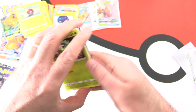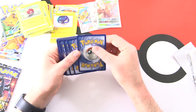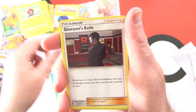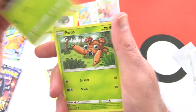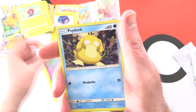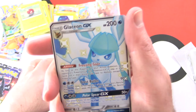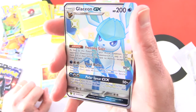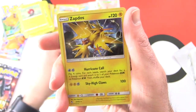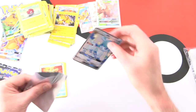Here is the code card. Developing a case of Muppet Hands right now - recording a whole bunch of videos in a row, so that sometimes happens near the end. We've got Energy, Giovanni's Exile, Brock's Grit, Koga's Trap, Caterpie, Paras, Ekans, Psyduck, Staryu. Oh - a Glaceon GX! That is fantastic. We'll put a sleeve on that one, and a Zapdos rare. Four ultra rares so far - we are doing fantastically well today.